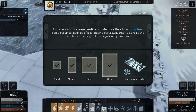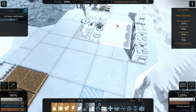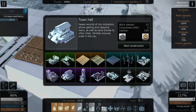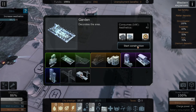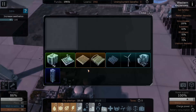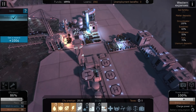Increase aesthetics. A simple way to increase prestige is to decorate the city with gardens. Some buildings, such as offices and trading portal squares, also raise aesthetics but at a significantly lower rate. Well, I said I'd put a nice garden here, but I'll save that space just in case. Does that do anything with aesthetics? There's a park on the long tile — let's put one there. Drop a park in just there: aesthetics plus 40. That'll make it 95 — a bit irritating. And another garden just there: aesthetics plus 20. Why is my aesthetics going down? Is it because there are big cranes there? There we go — done it! My aesthetics is well up.